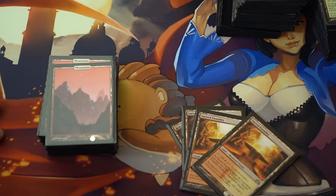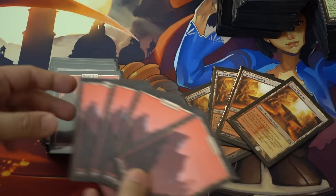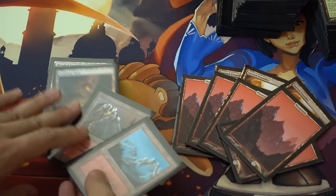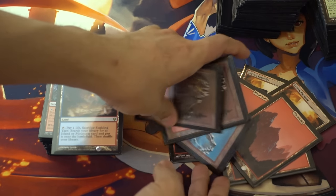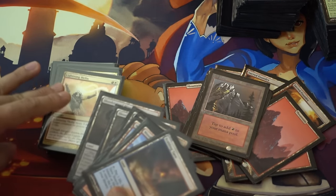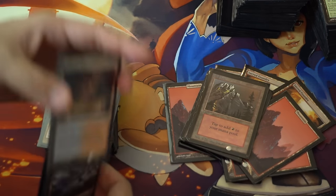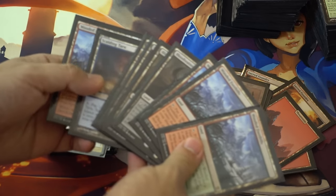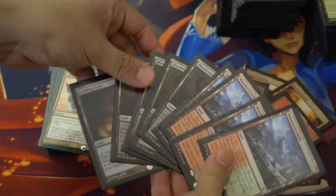We have four Sacred Foundries and I'm getting a lot better at playing it. Eight Mountains. And then there are nine fetch lands — I don't have Arid Mesas, I'm hoping there is a reprint. I just have one Tarn and then four Bloodstained Mires and four Wooded Foothills.